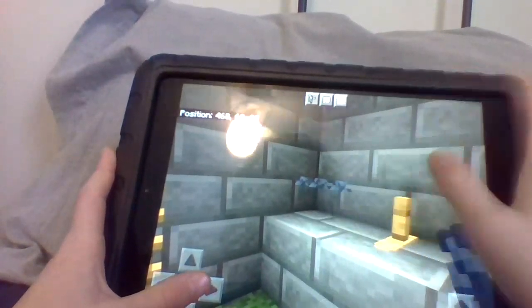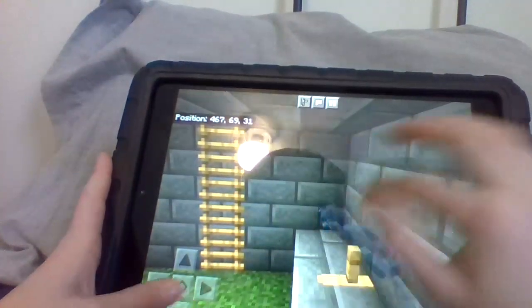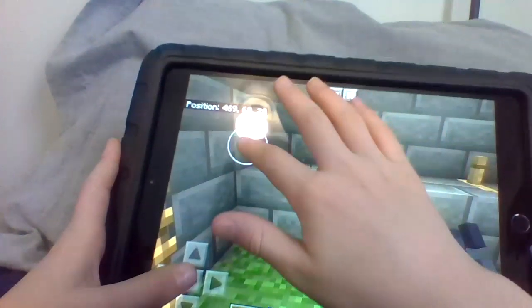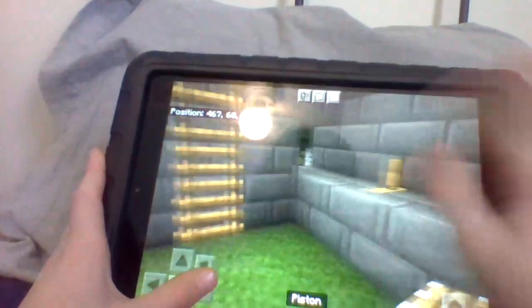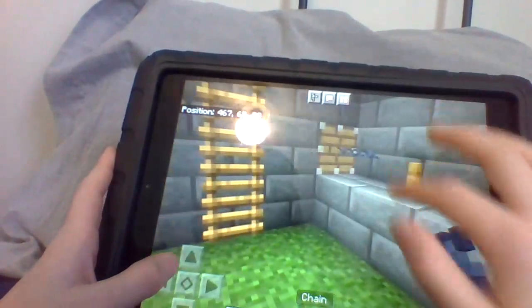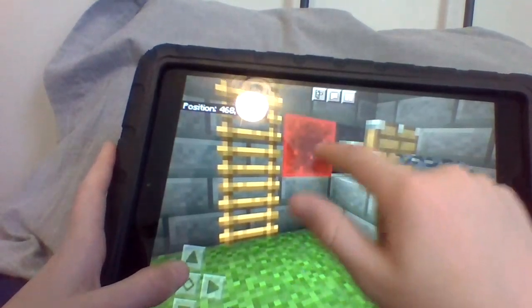Now, if you want, we're just going to take this — okay, that's not working for some reason. Let's just show this chain, show this block, and then we're going to put a block right there. And then we're going to put that there, and then we're going to dig this block right here and activate it.